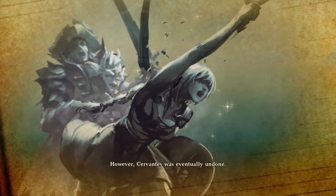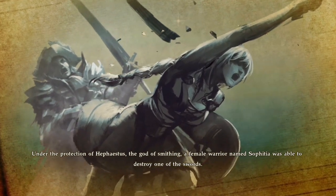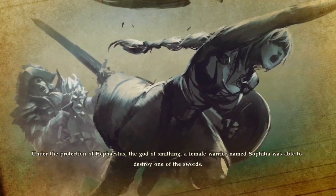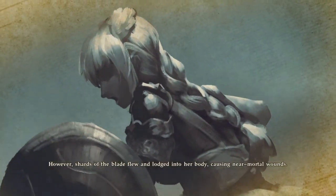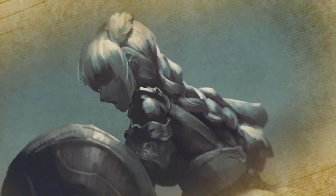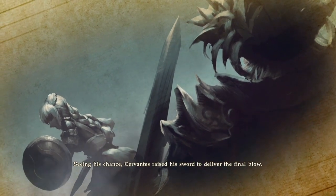Eventually, under the protection of Hephaestus, the god of smithing, a female warrior named Sophia was able to destroy one of the swords. Shards of the blade flew and lodged into her body, causing near-mortal wounds. Seeing his chance, Cervantes raised his sword to deliver the final blow.